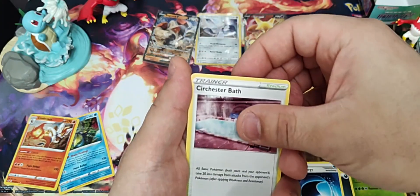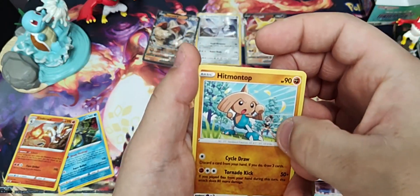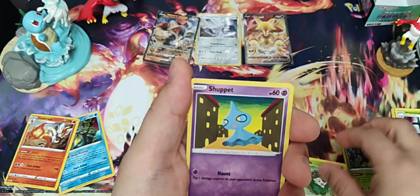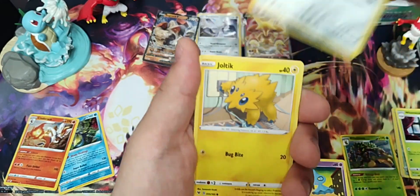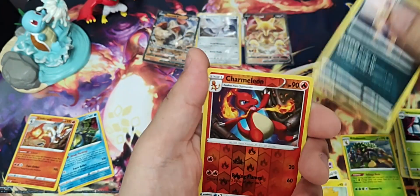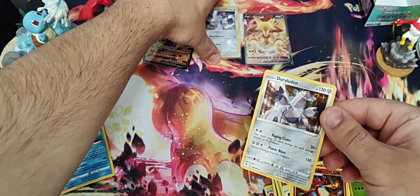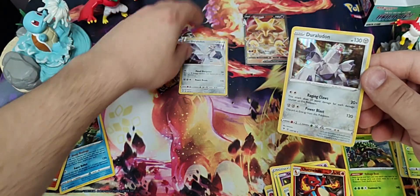Got the wash energy. Sir Chesterbath. Hitmontop with... Is that Bav or something? I remember seeing the card, I don't remember the name on it. Skiddo - I don't think I've played that generation anyway. Shuppet, Ferroseed, Joltik playing with the outlet still. Sandile. Got the reverse Charmeleon. That's not the same as that one, is it? Pretty much, but it's different. I was like, wait, I already got this one.